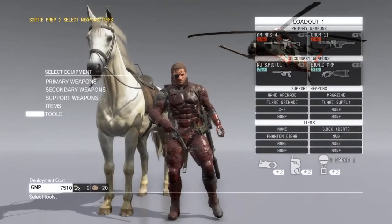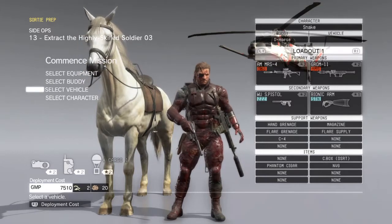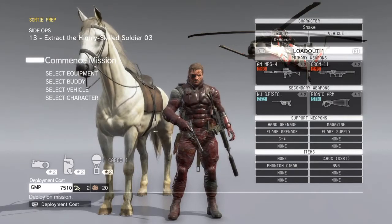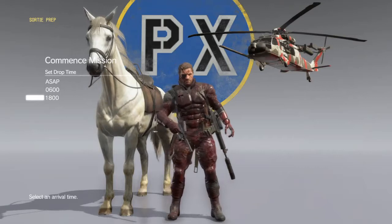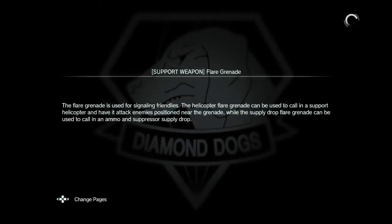I've only got one buddy at the moment, which is the horse. I don't have any vehicles unlocked. Character will obviously be Snake. It tells you the cost at the bottom of the screen. I've got tons of money thankfully. You can set a drop time - six o'clock in the morning to go in by day or six o'clock at night to go in by night. It's much easier to go in by night because the enemies can't see you as well as they can by day.